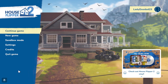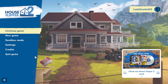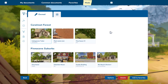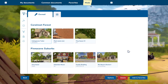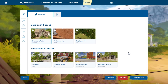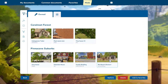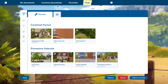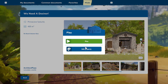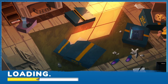Hey guys, here we are back in House Flipper. This is actually the second video I'm making today because the first one was an hour of a black screen with no sound, so that was not gonna work. What we're gonna do today is look at another modded house. I think we're gonna go with this one — we need a designer. Let's see how this job's gonna look.